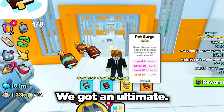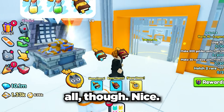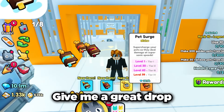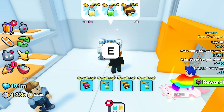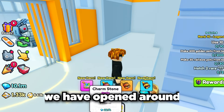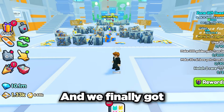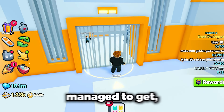Let's go, we got an ultimate finally! Of course it was the worst ultimate of them all though. Give me a great drop and make it the pet surge ultimate. And another charm stone, nice. Now at this point we have opened around 500 of the regular keys and about 30 of the golden keys, and we finally got some luck - check out what we managed to get.